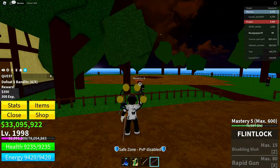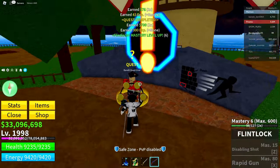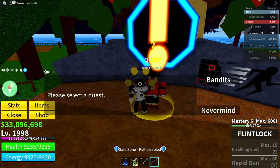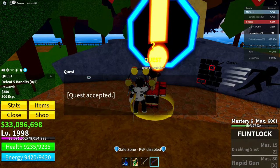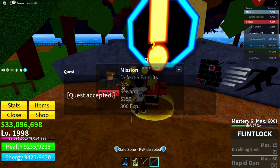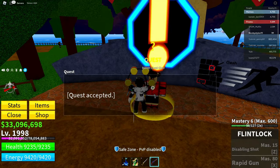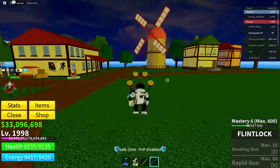Quest is done. Go back to the bandit quest giver, click on him again, and get another quest. When you get this quest, abandon it right away. Make sure the accepted quest screen is showing when you abandon. Then click Track on your current quest and make it disappear.